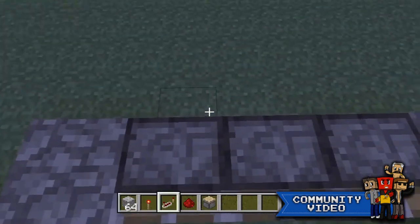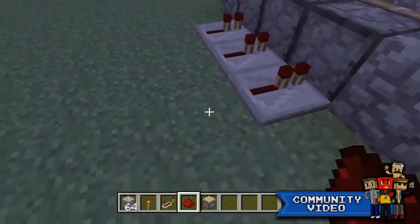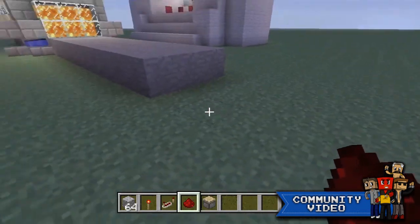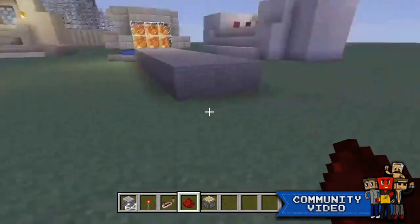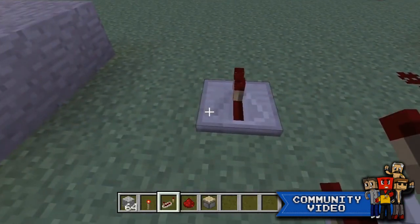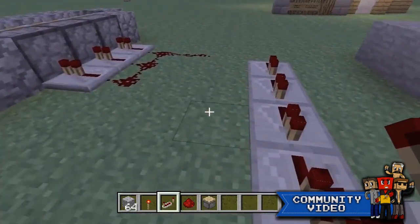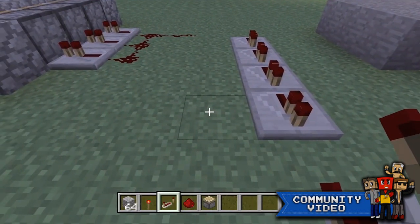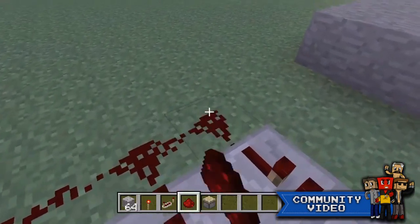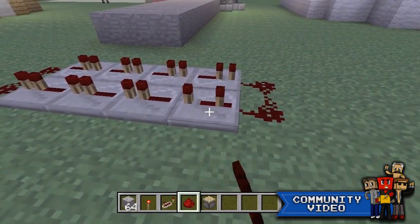We're gonna do the redstone part first. Take three repeaters and put them here, here, and here. Take a redstone dust, connect all three, and put one out. After that do one, two, three, four repeaters in a row, then do the same thing going in the opposite direction - one, two, three, four - and connect the redstone right here and here.